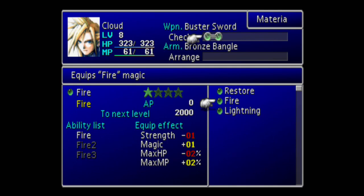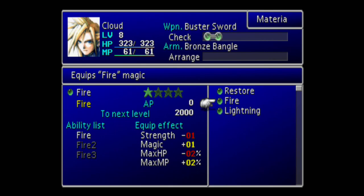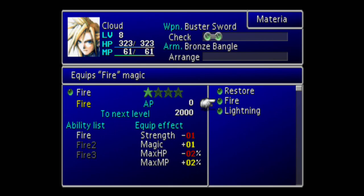If you go to the materia section in the menu, you'll see that the materia levels up by collecting AP from battles. Lightning has four levels, so once you get it to level three you unlock Bolt 3, or Thundaga as they call it in the newer translations. You want two of those — two Fire 3s as soon as you can by the mid-game.